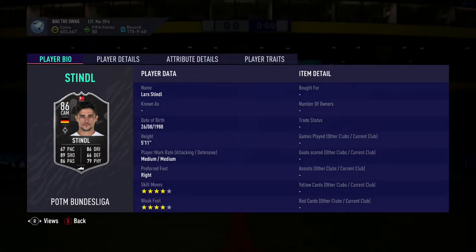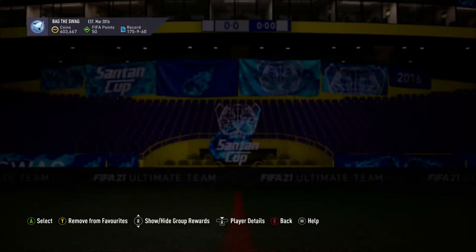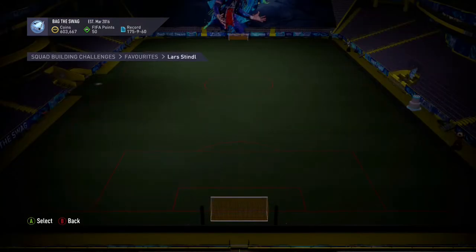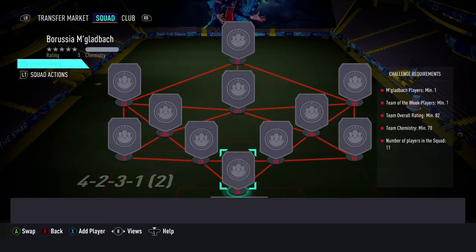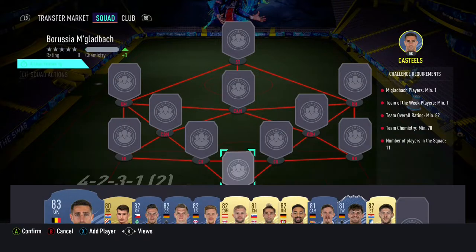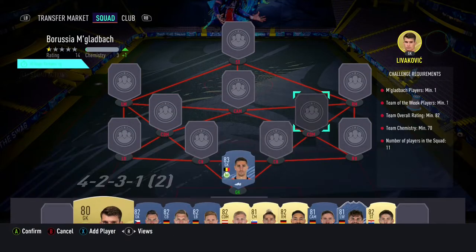For this player you will only need to complete 2 different squads, which is a good thing. The first squad builder is the Borussia Mönchengladbach squad builder, which will cost you guys 23,000 coins on PlayStation and 24,000 coins on Xbox. The requirements are at least 1 player from Borussia Mönchengladbach, at least 1 in-form, a minimum overall rating of 82, and a minimum team chemistry of 70.